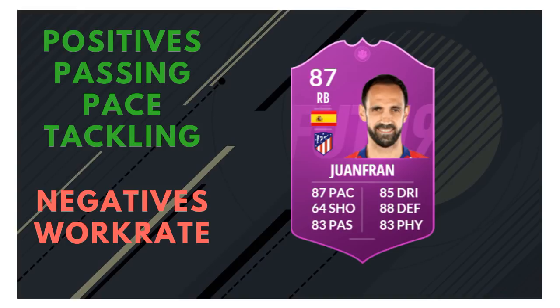His only con is his work rate. You can fix this by putting on the instruction to always have him stay back while attacking. In the first couple of games, there were situations where he'd push way too far down the right wing and the opposition would counter attack — one second you're in the box, the next they've got the ball halfway up the field and Juanfran is nowhere to be seen, leaving a big gap at right back. Once I applied the stay-back instruction, he stuck to his position much better, which I'd definitely recommend if you're going to do his SBC.